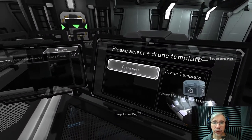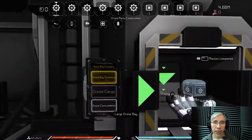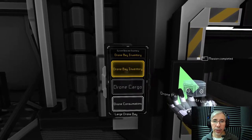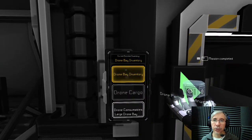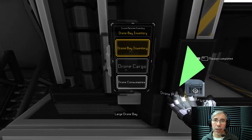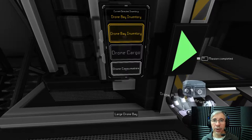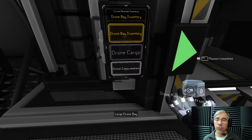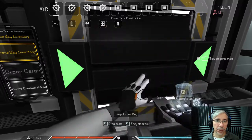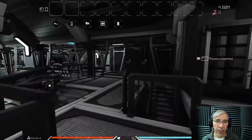You start with the drone base build, and here you feed the drone bay with materials. In each drone bay you can insert components into the drone bay inventory. Then you have drone cargo, if your drone has a cargo component. And then you have the drone consumables — here you fit the drone with hydrogen and ammo. Let's insert some cogs because these are really basic parts, and we also need some wings.